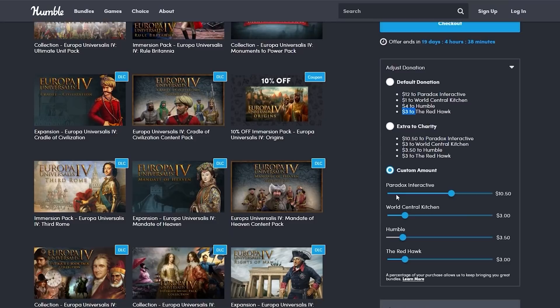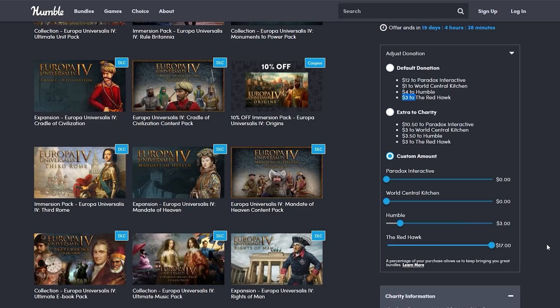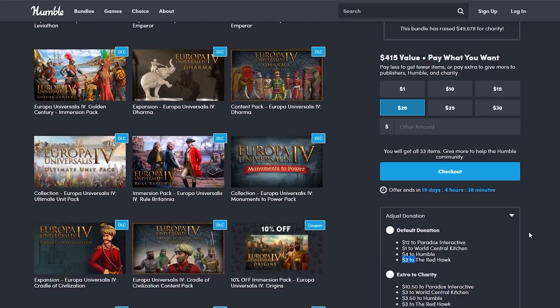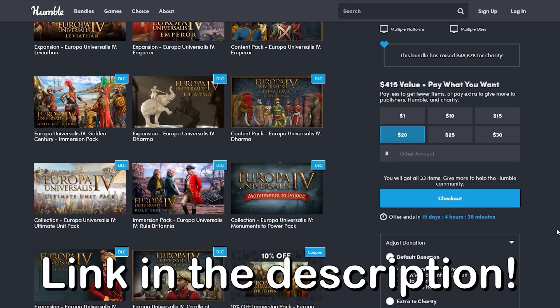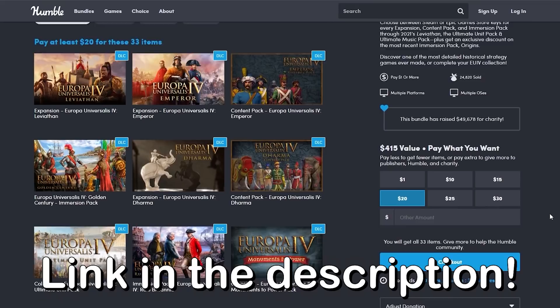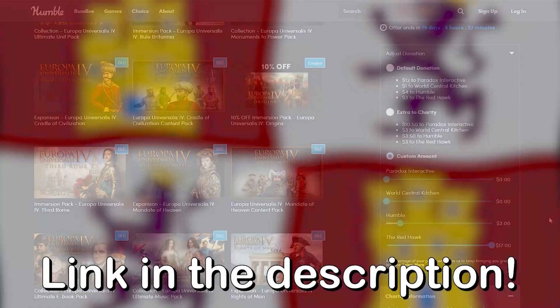You can give extra to charity, choose a custom amount, give all your money to Paradox, to a charity, to Humble Bundle, or even all to me. It's an awesome way to support the channel, and an awesome way to get EU4 and every single DLC for just $20 — the best trade deal in the history of trade deals, maybe ever. Check out the link in the description or pinned comment.